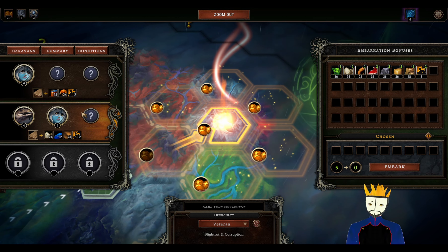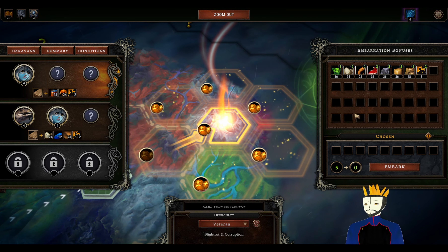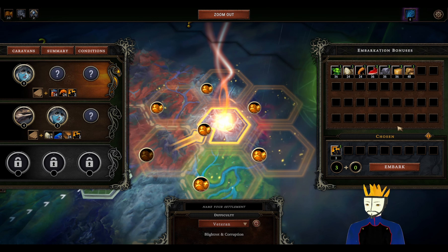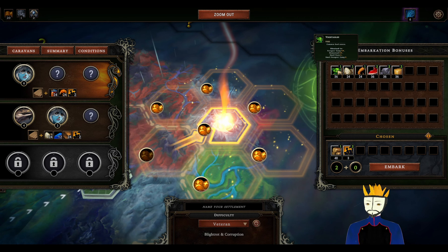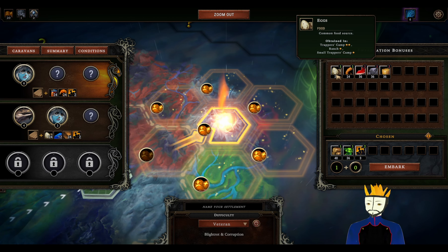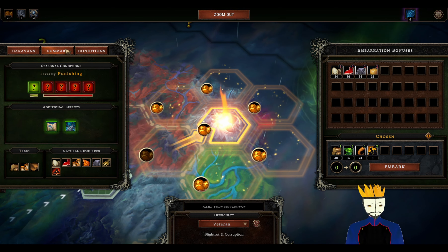A harsh and cold land that has been claimed by many different and extremely resilient species of fungi. The ground around here is extremely hard and rocky, making it difficult to farm. This region is most famous for the giant organisms that can be found in its forest. Trees give us mushrooms, leather, and wood.